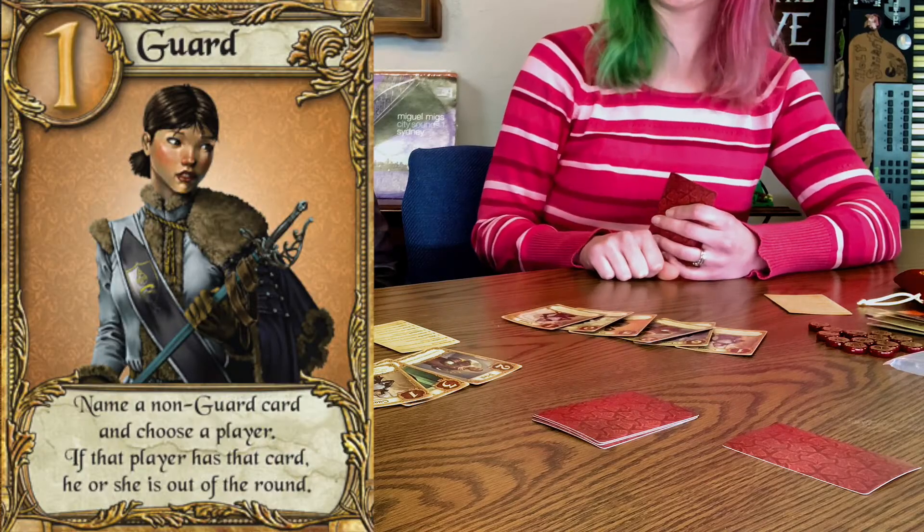So you choose two of those to put at the bottom of the deck. You have the Countess — that was incorrect. You have the Princess. Yeah. What did you have if it wasn't the Countess? I just got the Handmaid. But since I got the Guard it was better to kill you with the Guard. I had the Countess but I put it underneath as one of the deck cards. I thought for sure you would have taken the Countess. Though I guess it makes sense to take the Handmaid instead.